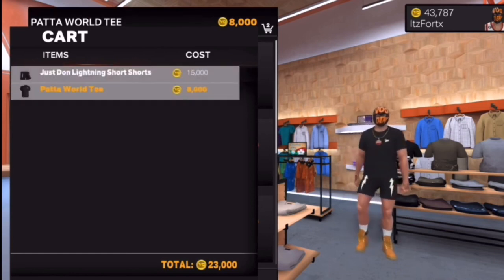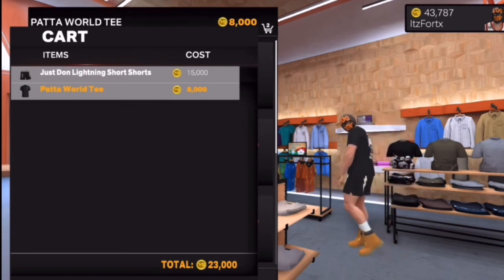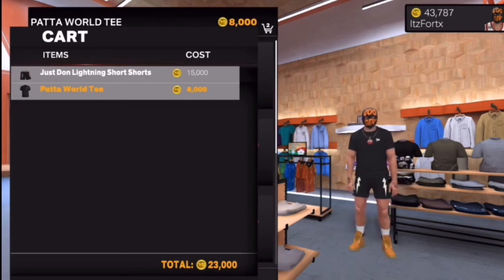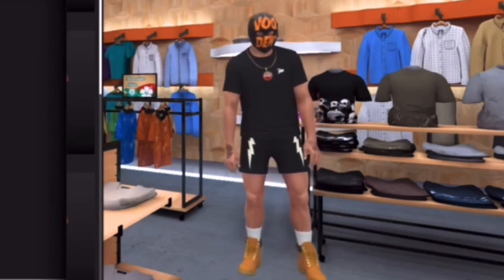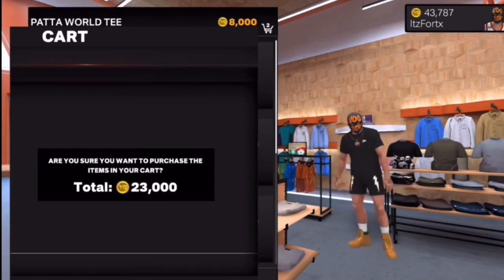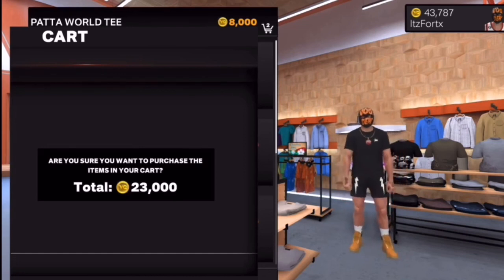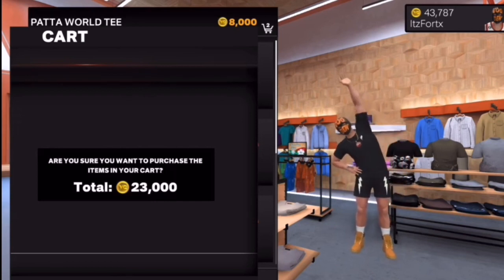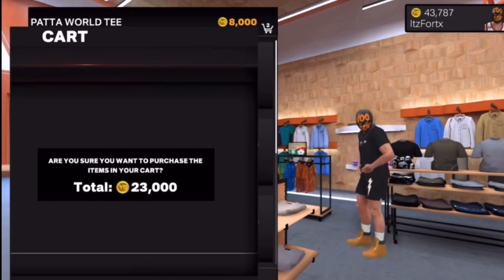As you can see it says 23,000 VC — both items are highlighted because we want to wear them outside the store. Don't worry about the VC because we're not spending anything. Now click 'Checkout' — we're not actually buying it. Once you get to the checkout page, you need to disconnect from your WiFi. If you have a LAN cable, unplug it and click 'Confirm' at the same time — do it simultaneously, otherwise you'll have to repeat all the steps.